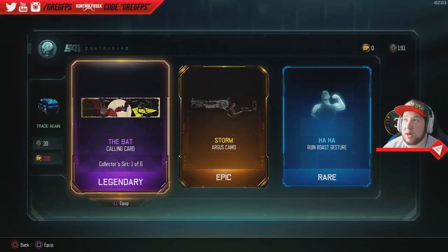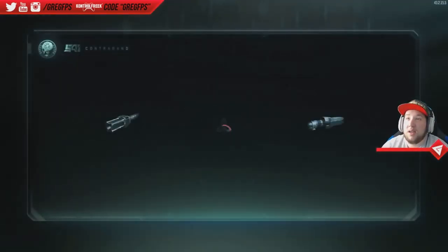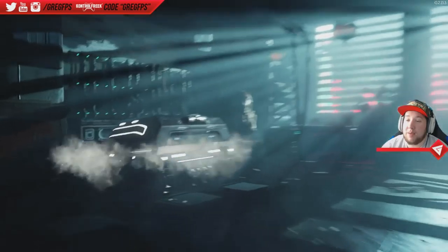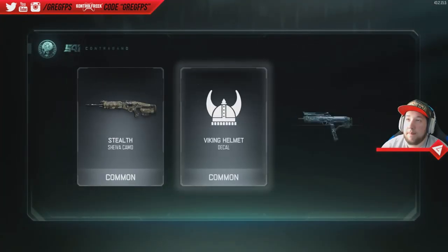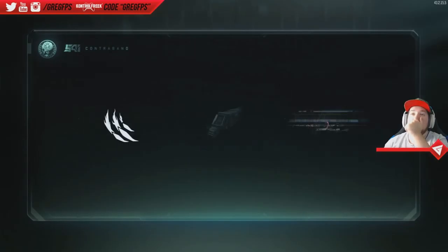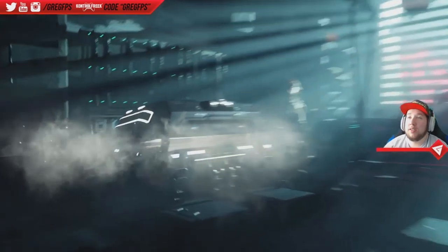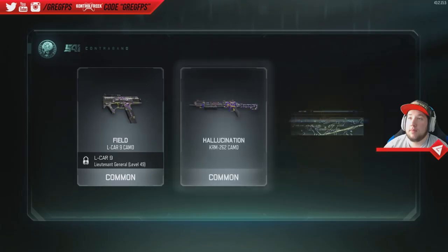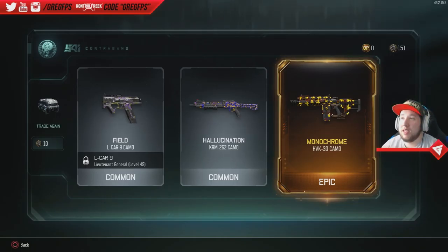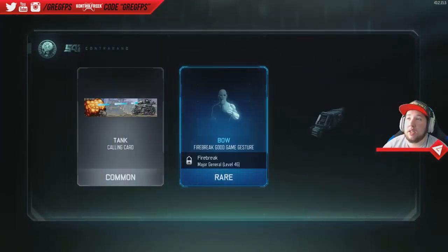So we have 191 crypto keys — might as well open some common ones too. Nothing good at all out of that one. We are getting straight garbage. Monochrome HVK from a freaking normal supply drop — that's what I'm talking about! Come on. Tank calling card. Stakeout P-06 — I never use that sniper nor do I plan to.